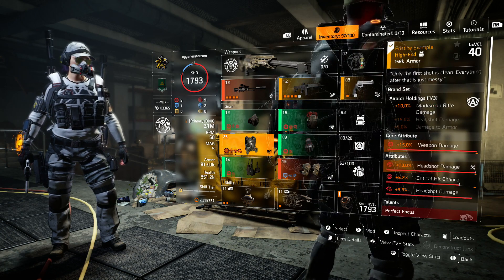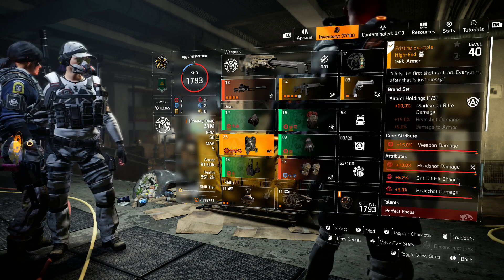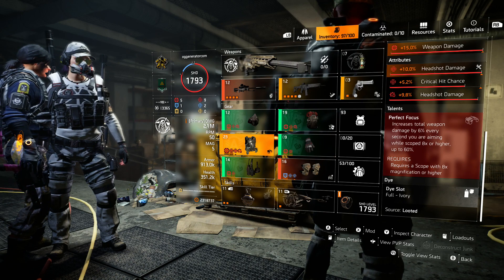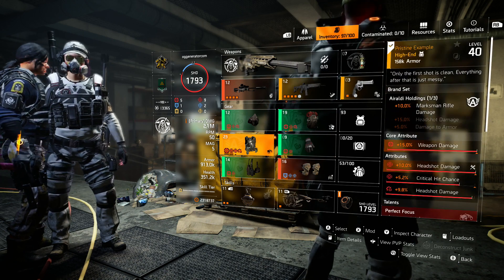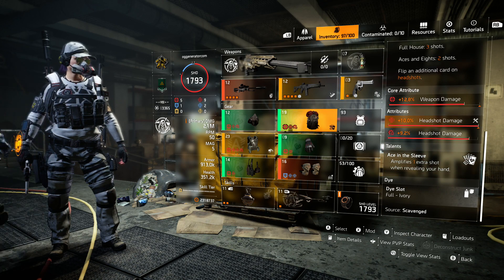To go over the build: every piece has to have as close to max headshot and weapon damage as possible. We're using Focus because you get 60% weapon damage while scoped in. Four piece Ace's.